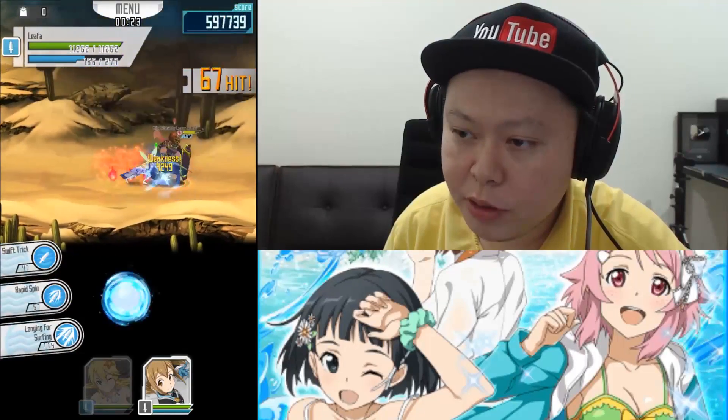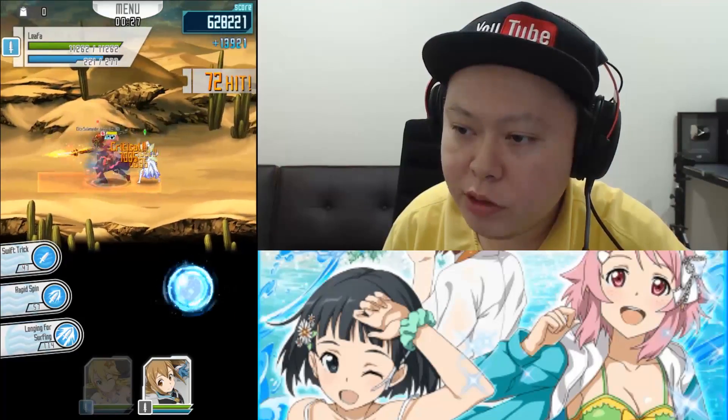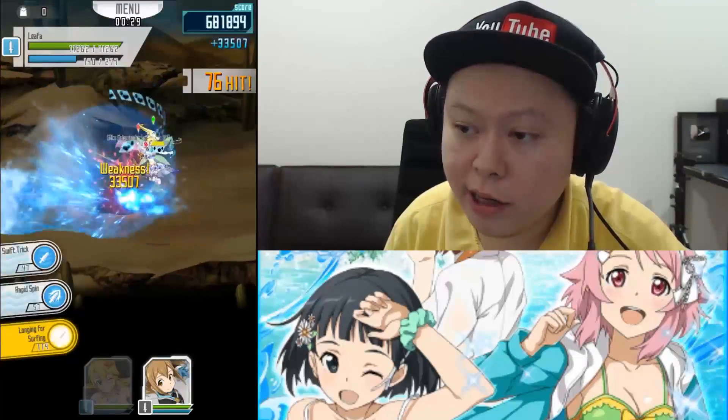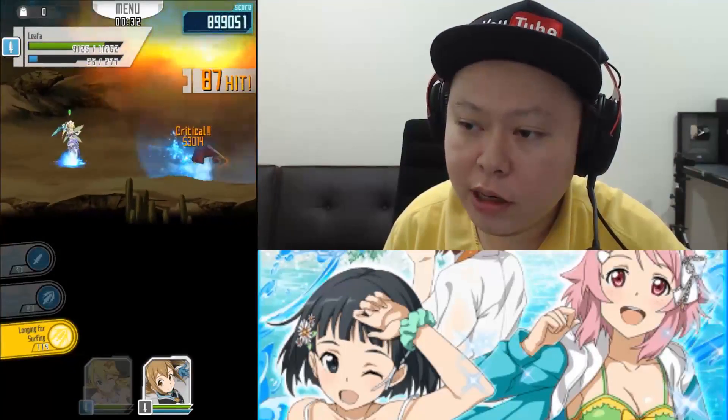Move backward and use SS3 — you will kill all of the mobs on the right and left side by doing that. Then do normal attacks here until you get enough MP to do two SS3, and then use your SS3 like this with the shield animation gun, and then use another SS3.